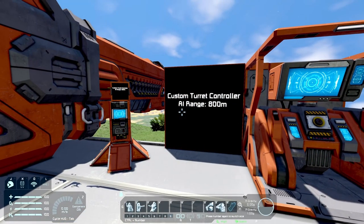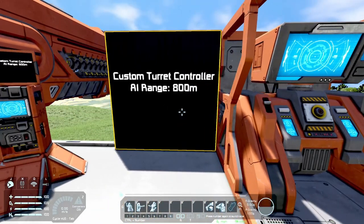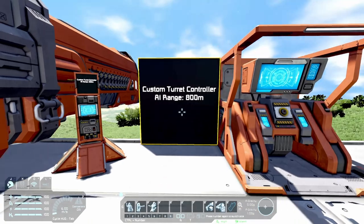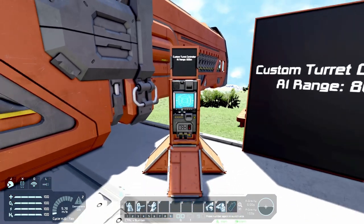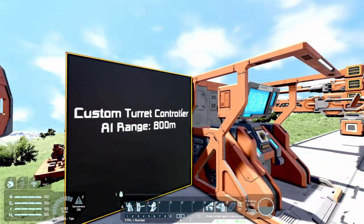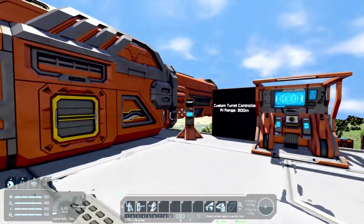We have custom turret controllers — one for large grid, which has an AI targeting range of 800 meters, and one for small ship, which has an AI targeting range of 600 meters. This means that if you have AI enabled, it will target only up to 600 meters. You can still fire the weapons out to their maximum respective range when you have a turret of your own setup.